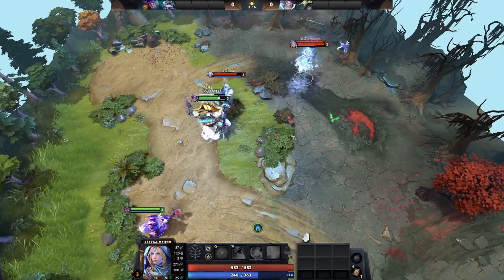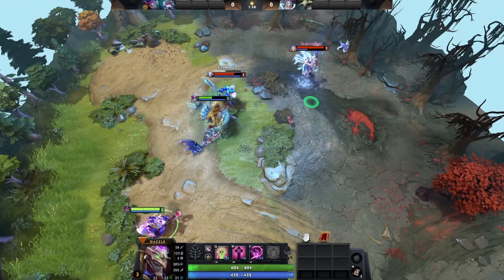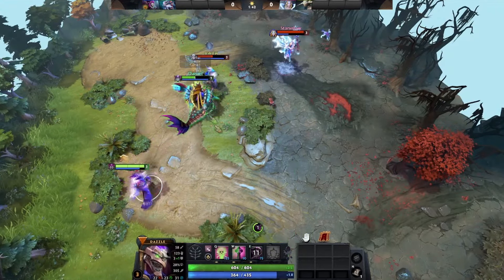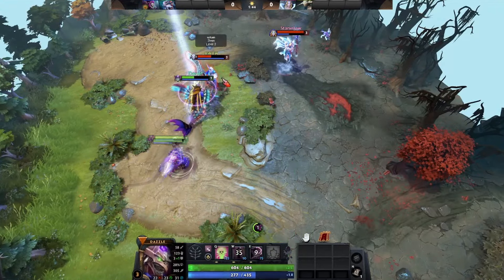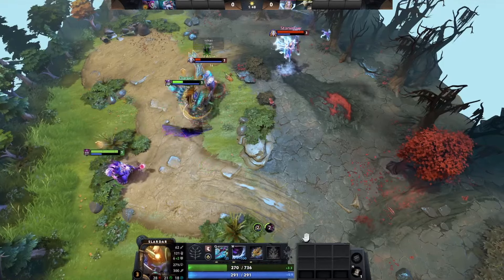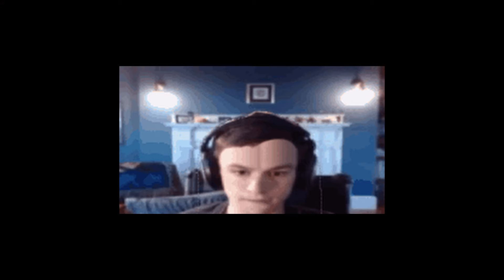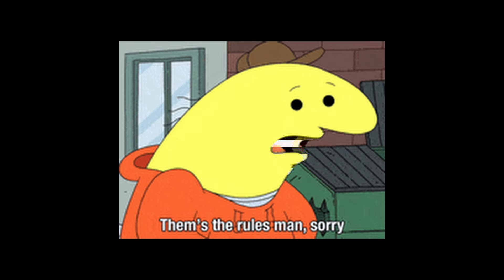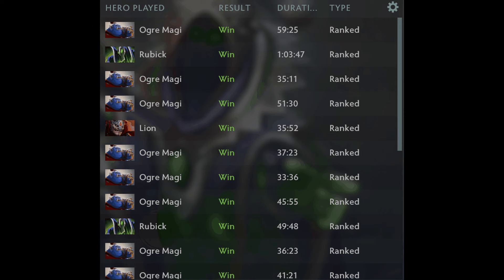The way most Dota heroes are designed is that a lot of melee heroes have kits that benefit from being in the thick of the fight, and a lot of ranged heroes have kits that benefit from supporting or dealing damage from a distance. This basically means you don't have to go big brain mode and theorycraft the optimal duo to win your lane — just stick to this rule, and chances are you'll have the tools to do well in lane.